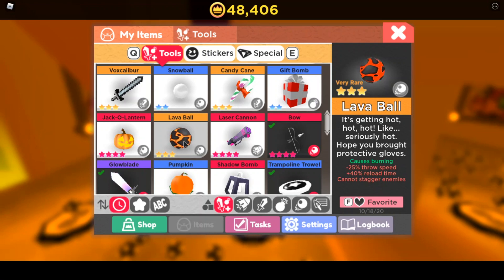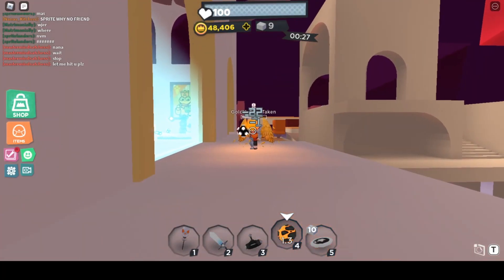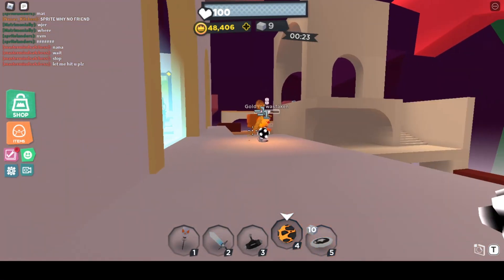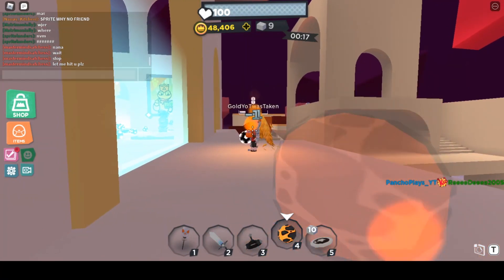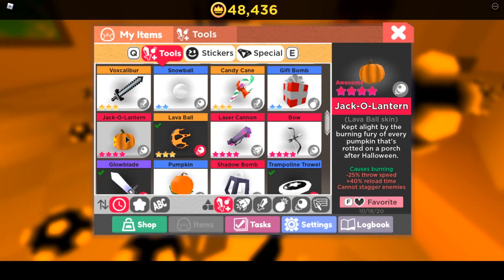Next up we've got the Lava Ball. The Lava Ball is the polar opposite of the Snowball — instead of freezing the enemy, it'll set the enemy on fire. There's also one more reskin of the Lava Ball called the Jack-o'-lantern. That covers up all the new weapons.